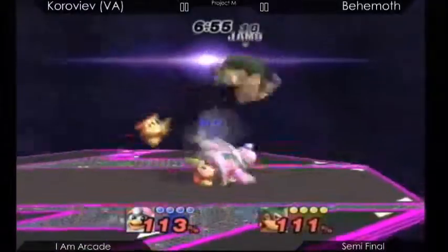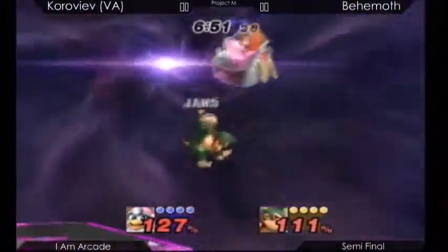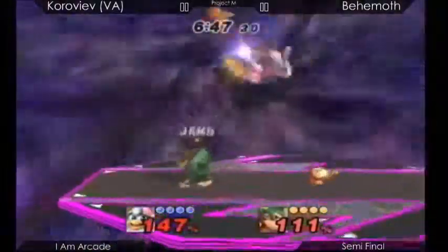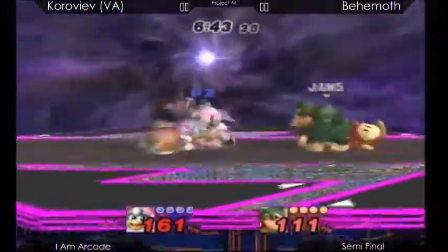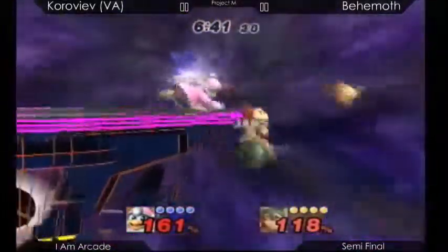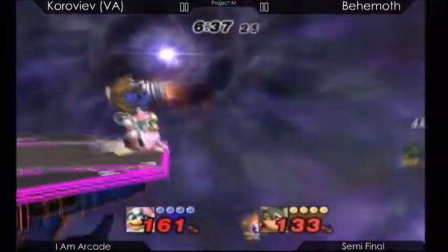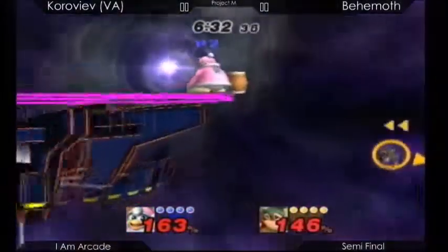Good start — that was an aerial into back air. Behemoth's doing quite a good job at staying alive. That's a powerful DDD. I'd probably say DK has the better time killing at high percents than the other way around, but we'll see what Vanity Angel can do.